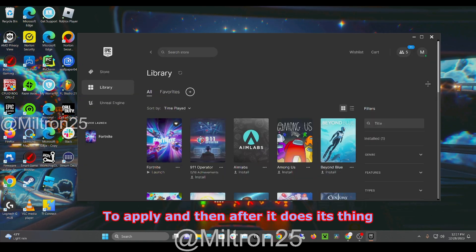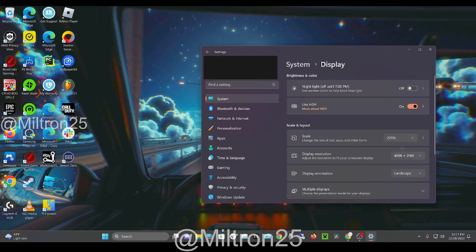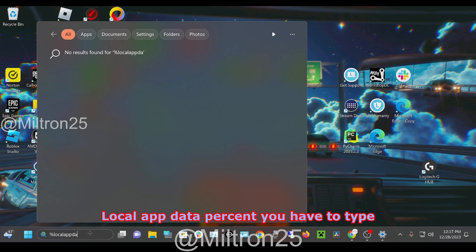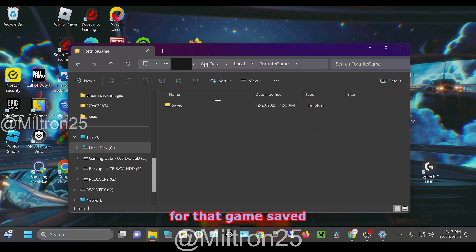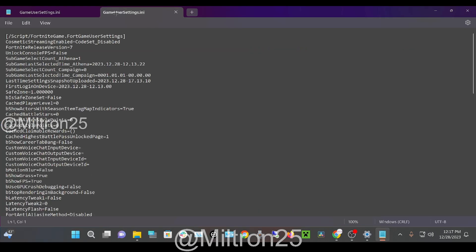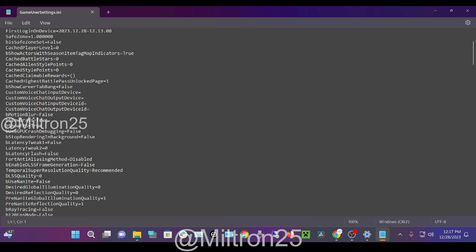Hit Apply and let it do its thing. Now go back to the file path — type %localappdata% in the address bar again and go back to where we originally were: Fortnite Game > Saved > Config > WindowsClient. Open the file and hit Edit. There are some settings that don't show up in Fortnite itself, so you have to edit them through here.